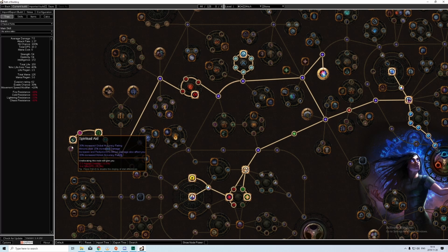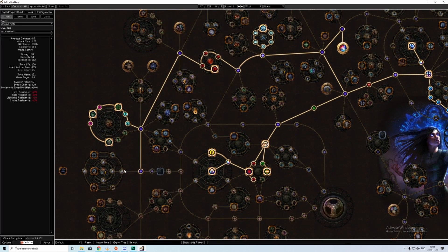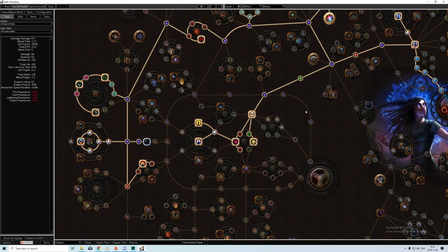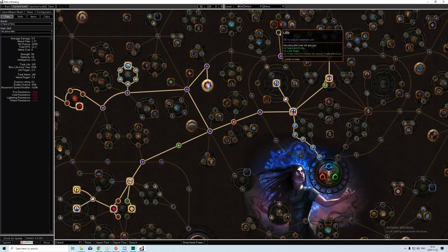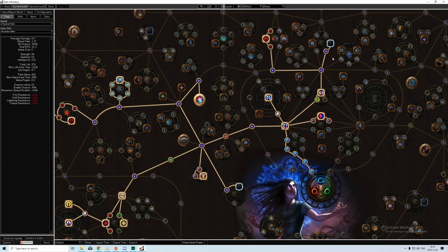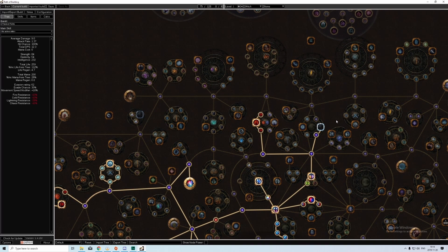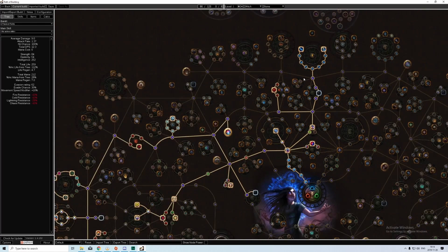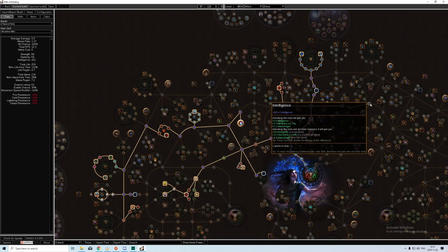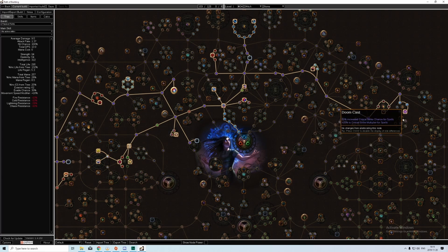Going down the tree, we grab Spiritual Aid so minion damage affects us, then grab more minion damage nodes, elemental damage, elemental penetration, and a jewel socket. On level 22 you can put a life jewel here since you've switched to lightning and cold damage spells. Then we grab more life, more minion damage, another jewel socket, more life, another jewel socket, and more life. At this point we're usually in Act 10 or in maps. After that, you can start picking up nodes that are generic for your endgame tree — for example, going for spell crit, picking up Heart Seeker, some life, and Doomcast.